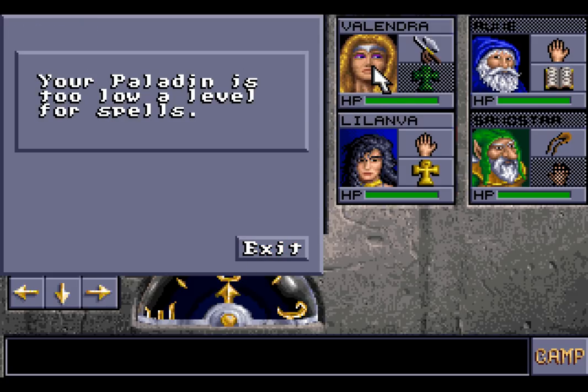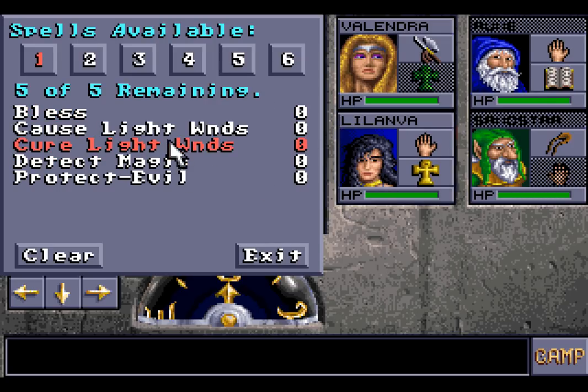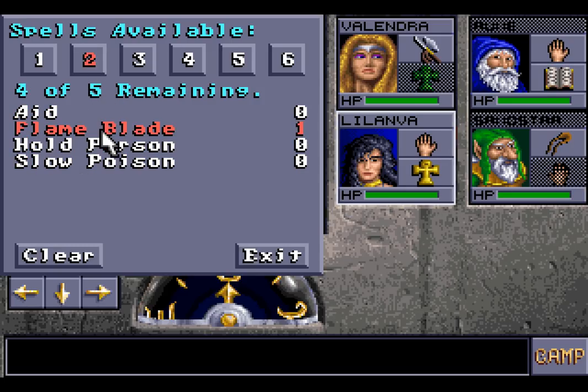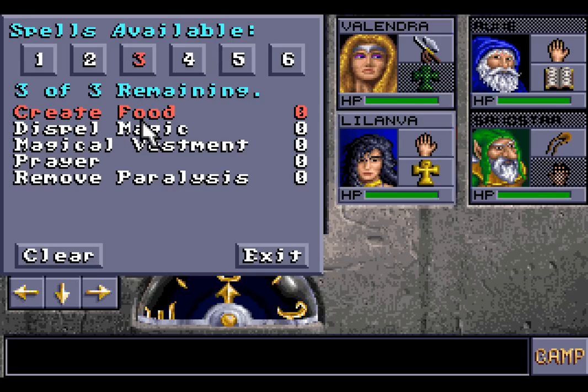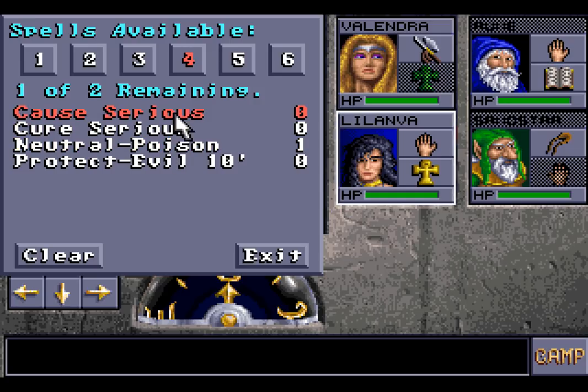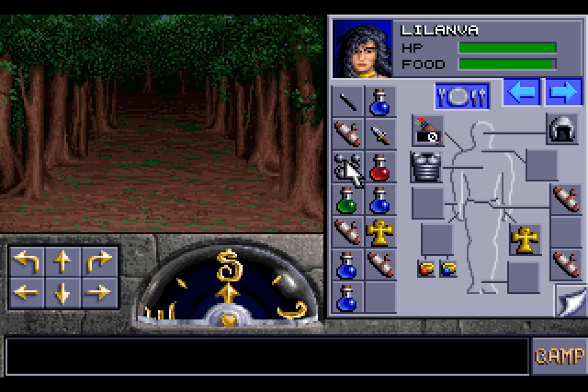We can also pray for cleric spells. Valendra is too low a level for spells right now, but Lilandra isn't. We're going to prepare Cure Light Wounds — quite a few of them — a Bless, two Flame Blades, an Aid, Hold Persons, Create Food — starting the game with Create Food is a brilliant boon — a Prayer, Remove Paralysis, Neutralize Poison, and Cure Serious Wounds.